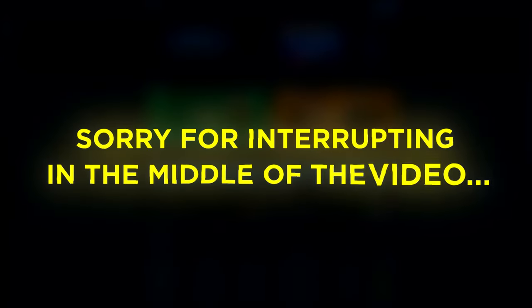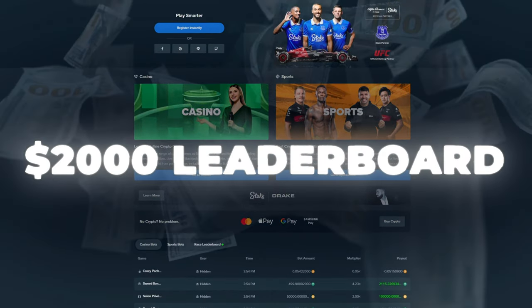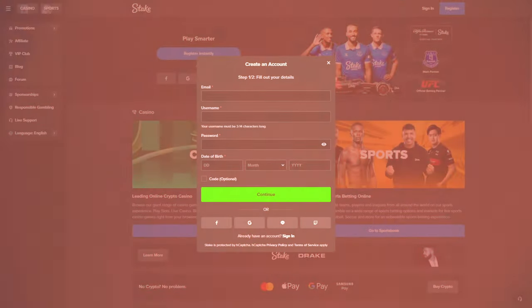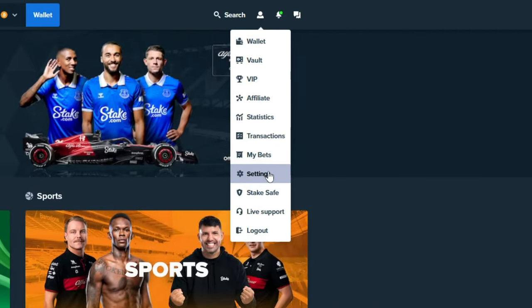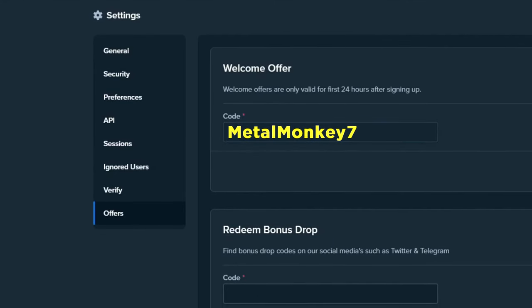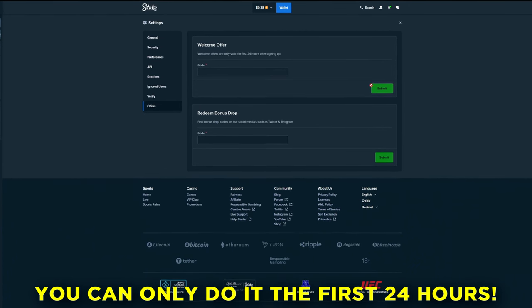Sorry for interrupting in the middle of the video. But if you guys want to support me and also have a chance of winning some of the $2,000 weekly from my competition, you can sign up under my affiliation by clicking register. Then you can click code optional and type in Metal Monkey 7. Or you could also click this guy up here, down to settings, then offers, and up here type in Metal Monkey 7 as well and click submit, which you can only do the first 24 hours after signing up. Anyways, enjoy the rest of the video. Thank you so much.